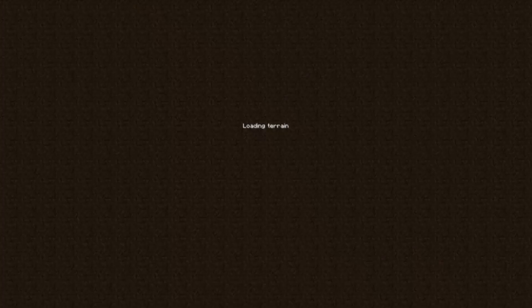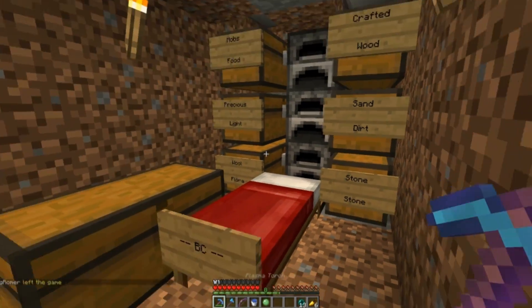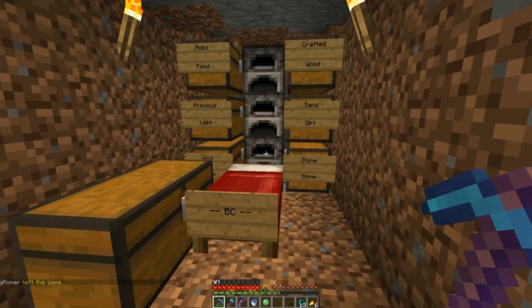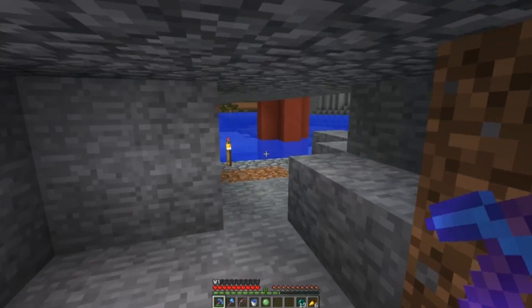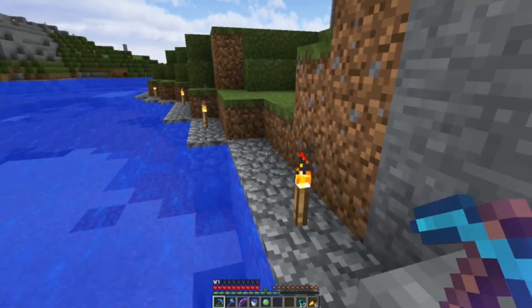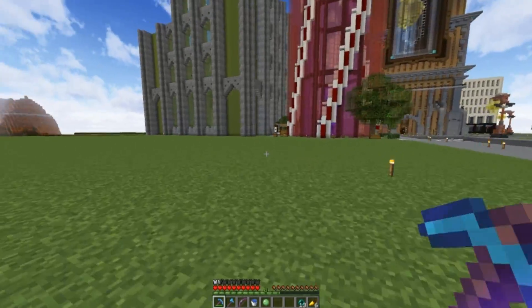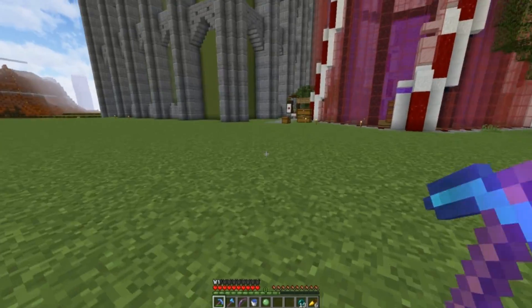I end up in my hobo hole. I decided to clean up all my stuff around spawn and build a little hobo hole — this is underneath the bridge in Diamond City, so that's my temporary little home. And check this out: something we've decided to bring back from Season One!